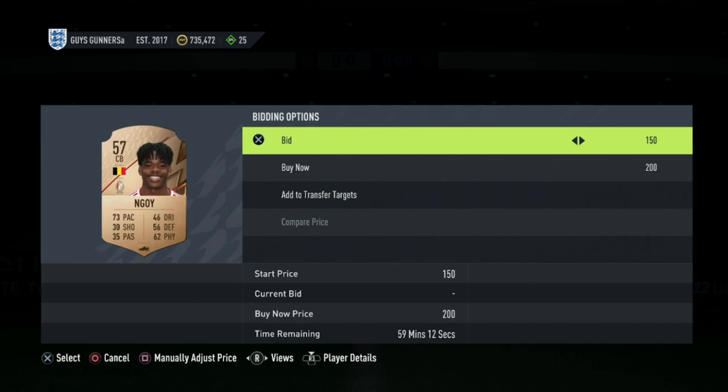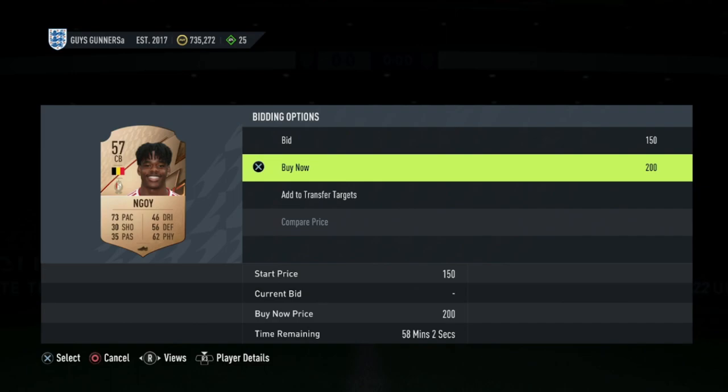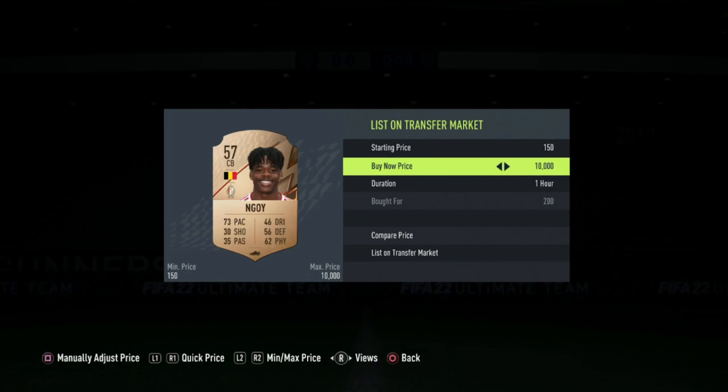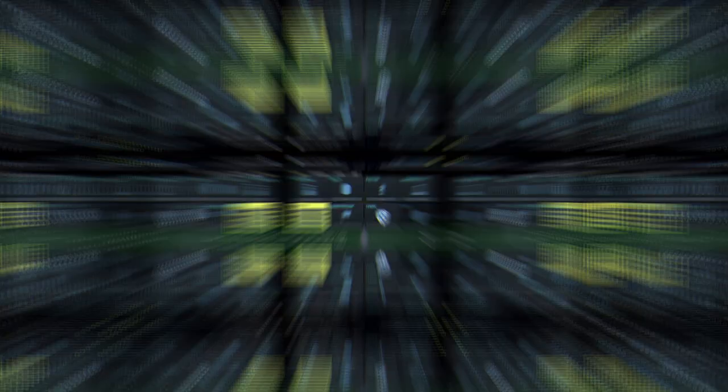We've got a massive undercut on this Ngoi right here. We can pick this one up for 200 and this one up for 200. That makes the cheapest one of him on the market 750. We'll go ahead and take all of these and list all three on the market at 600 coins. You want to make sure that when you're looking at prices and comparing players, there aren't any open deals sitting on the market — because if there are, you want to make sure to pick them up.